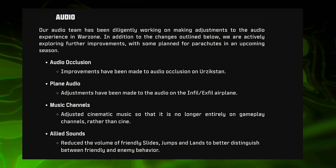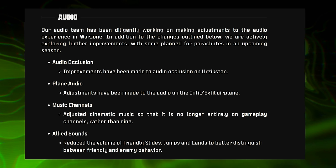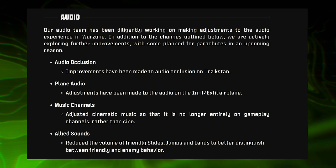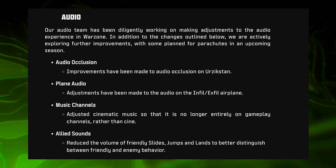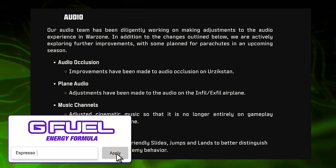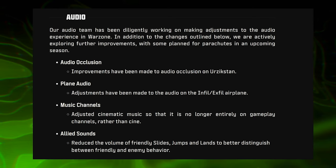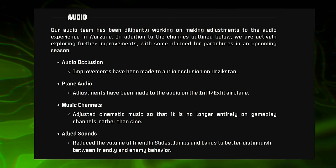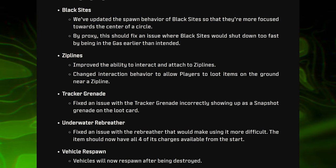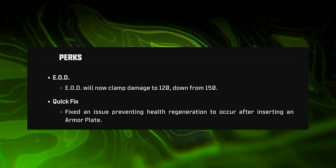Audio was also adjusted: improvements were made to audio occlusion, plane audio was tuned, and music channels are now more properly designated so cinematic music only plays on the cinematic track. Allied sounds were updated — the volume of friendly slides, jumps, and landings was reduced to better distinguish between friendly and enemy behavior, which is helpful for avoiding false alarms in gunfights. Additional changes were made to black sites, zip lines, tracker grenades, the underwater rebreather, EOD, and Quick Fix.